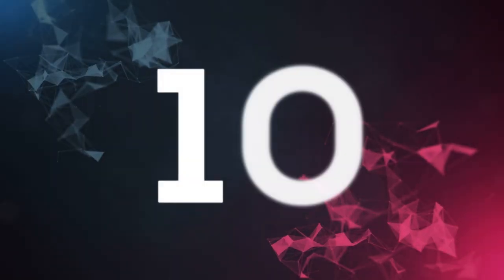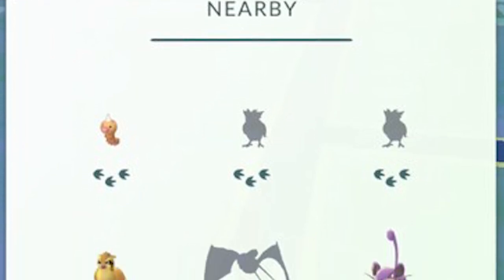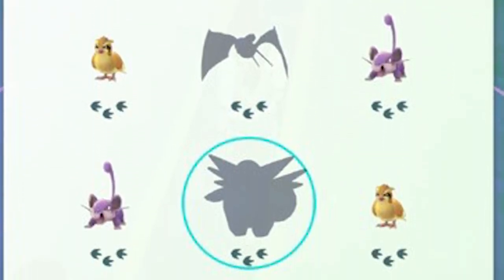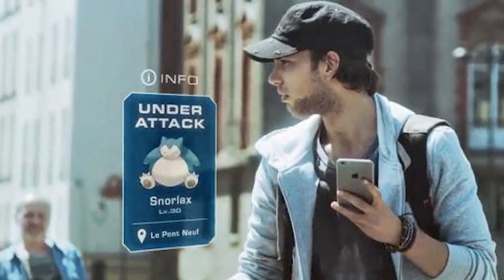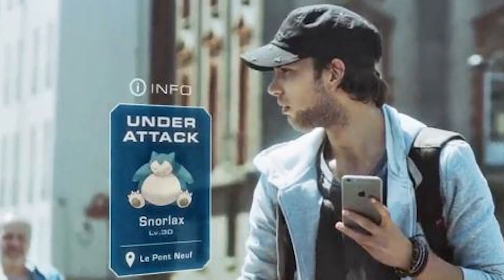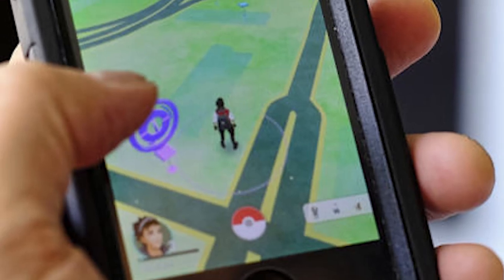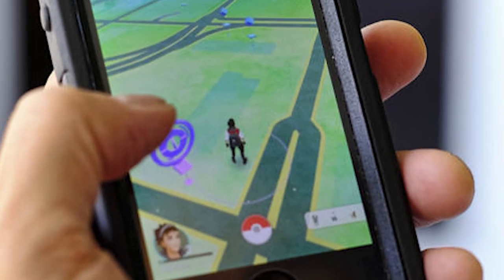At number 10, get a grip on the tracking system and use it to your advantage. Niantic hasn't given players many answers to the multitude of questions players have, but we have learned how many systems work — or at least sort of. Learn how the tracking system works in the bottom right-hand corner of the main map screen. This will help you find the Pokemon that you want.